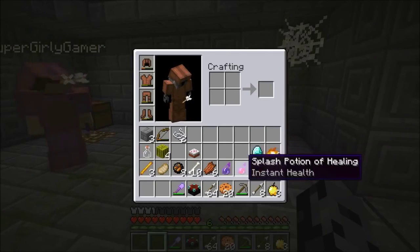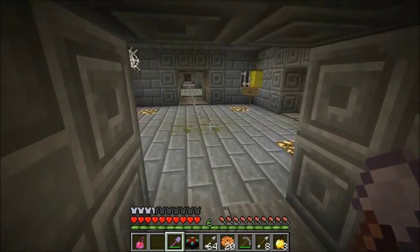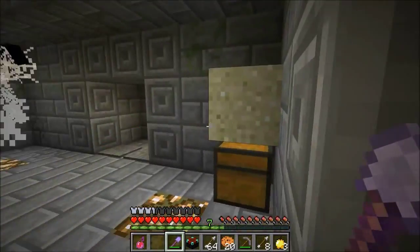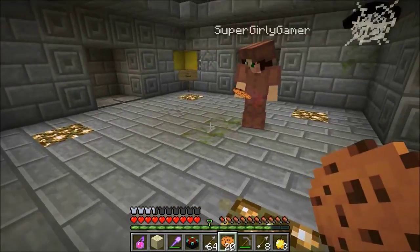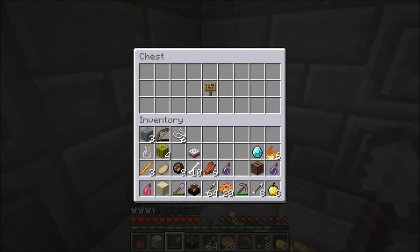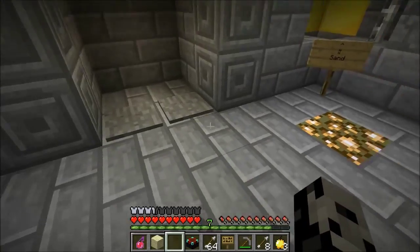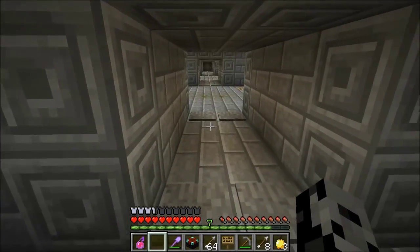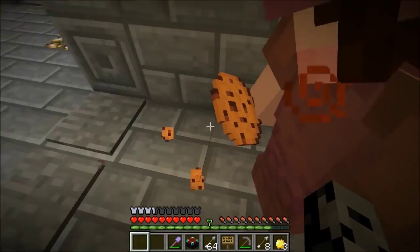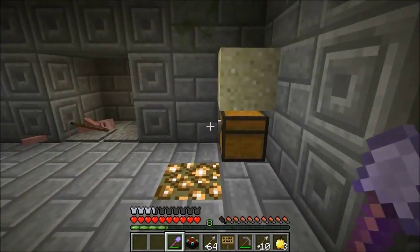I don't need the strength potion anymore Jen because I can kill everything in one hit. I'll drink it — I need it. Let's go, quickly, so we can use it as long as possible. This is pathetic, I'm just owning everything. I only have two hearts! There was a zombie stuck right there — a little baby zombie. I got a sign, I'm gonna save it. Don't take it. Ready? You only have two hearts — here, have a cookie. Are you better? Yes. Let's go!